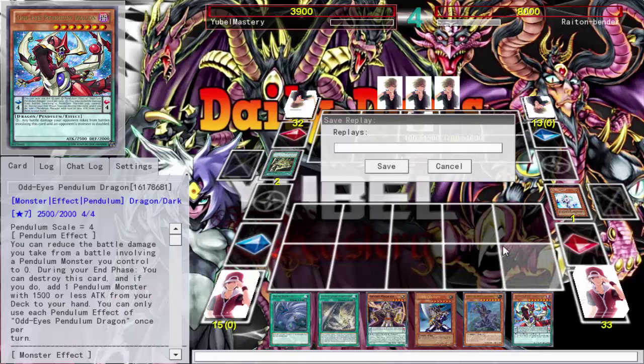Here's what I'm proposing — tell me what you think. When pendulum monsters are destroyed by battle or by card effect, they go to the graveyard instead of the extra deck. If you use them as a synchro material, tribute, or fusion material, they can go back to the extra deck — that's fine, that's the mechanic. But when they're destroyed, they go to the graveyard. This whole floaty thing where you Dark Hole or Raigeki and they just go back to the extra deck and come back — that makes cards like Dark Hole and Raigeki feel useless.